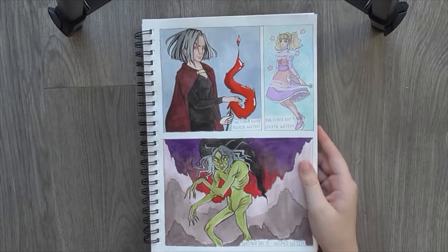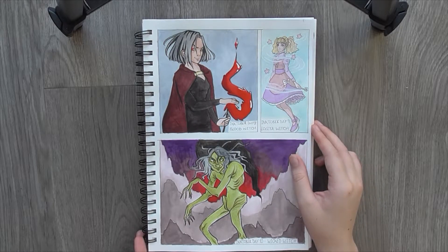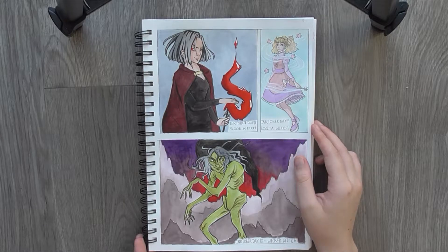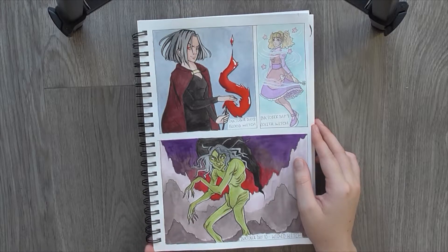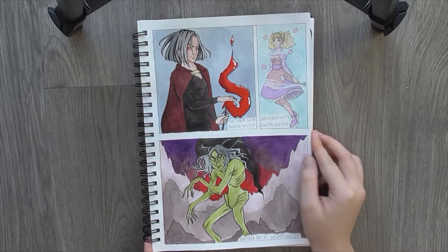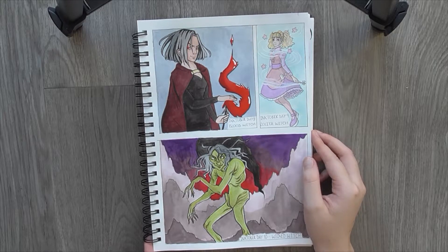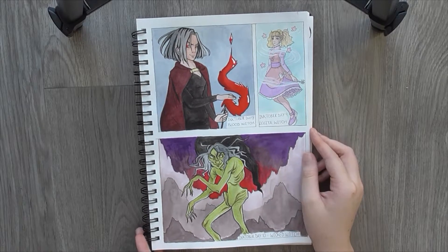Day 8 was Blood Witch, which I really liked. Although I felt like I cheated a little bit this day. The picture didn't work as well in black and white. And obviously I'd kind of gone into it knowing that I was going to watercolour every single day as well. So I kind of let it be because I was going to watercolour it. I do like how it turned out though. The blood looks really red.